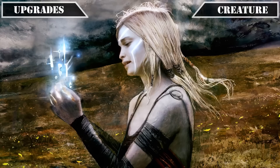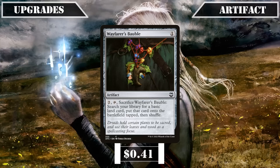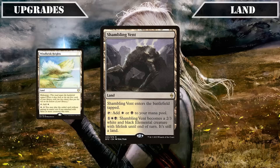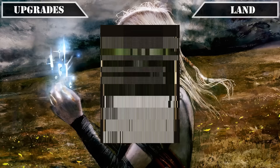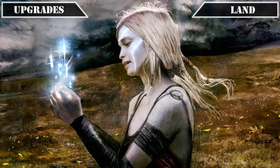Skipping over instants, sorceries, and enchantment upgrades since none were added, we reach our artifact upgrades where we'll be swapping out the very powerful but not great in this build Skullclamp due to our lack of sac outlets, and adding in Wayfarer's Bauble in its place, giving us access to some decent ramp and fixing. For land upgrades, we'll cut the tap lands Windbrisk Heights, Shambling Vent, Snowfield Sinkhole, and Orzhov Basilica, replacing them with Caves of Koilos, Shineshadow Snarl, Fetid Heath, and Isolated Chapel, all of which usually come into play untapped. We'll also replace Mortuary Mire with Brightclimb Pathway for more untapped fixing, and swap Starlit Sanctum for Karn's Bastion, which fits better with our counter-focused game plan to grow all our creatures faster.